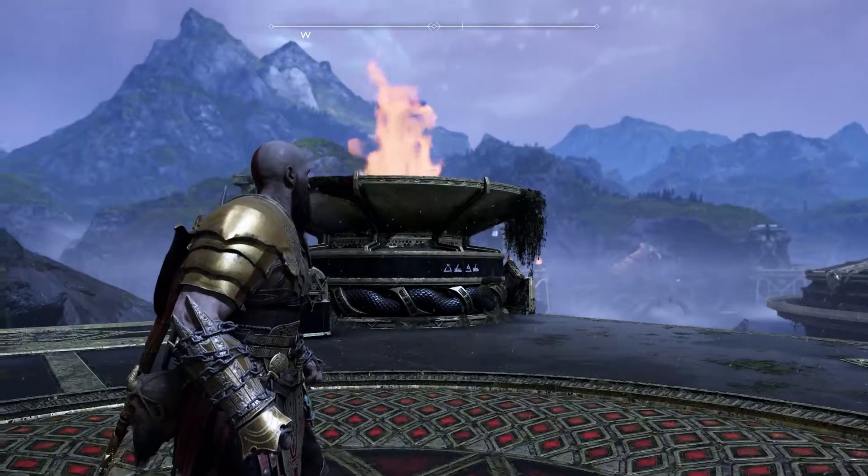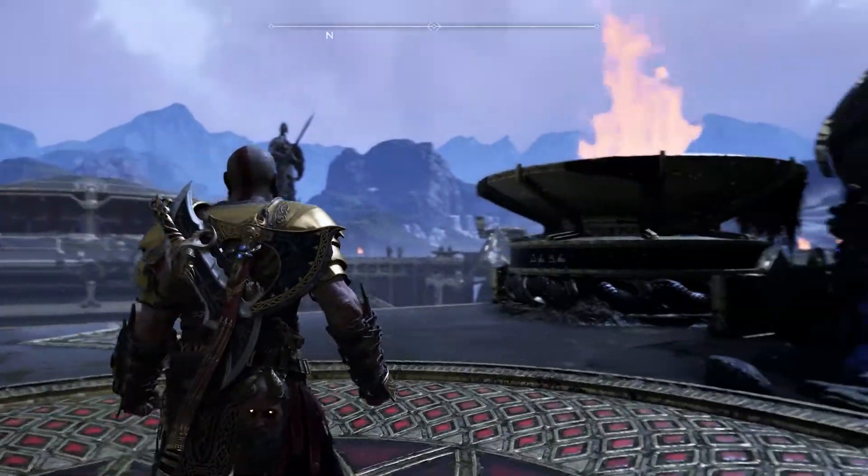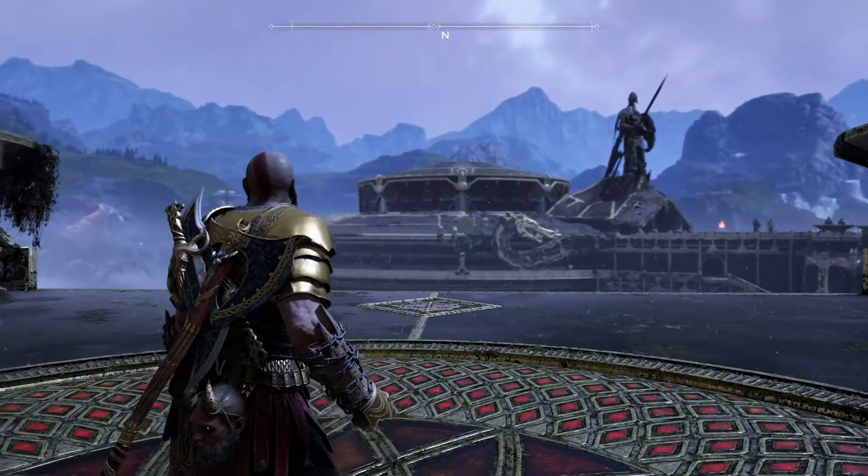To input the code, we're going to alternate looking between the temple and both the left and right bridges, which will unlock the realm tear.